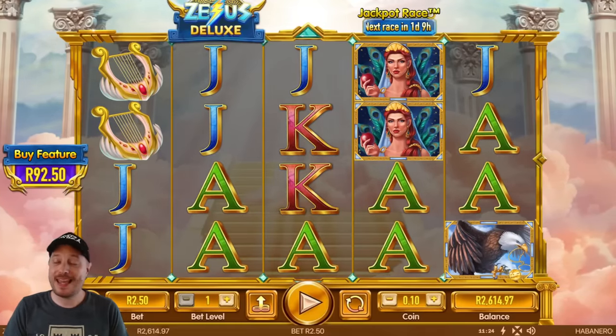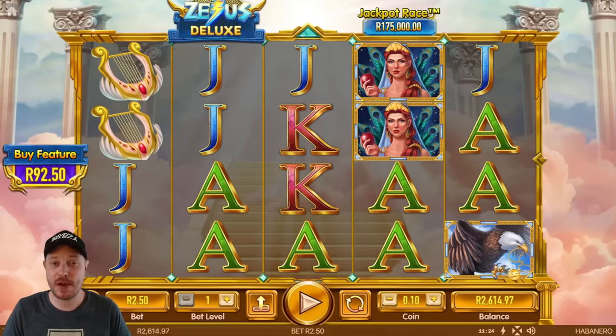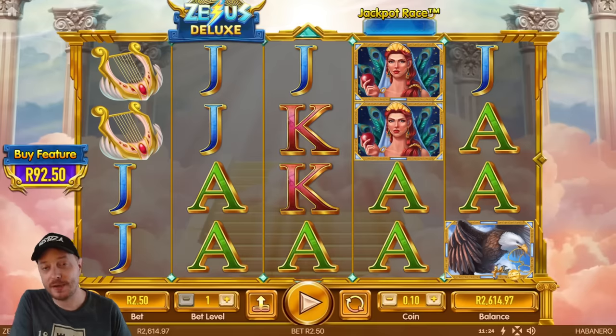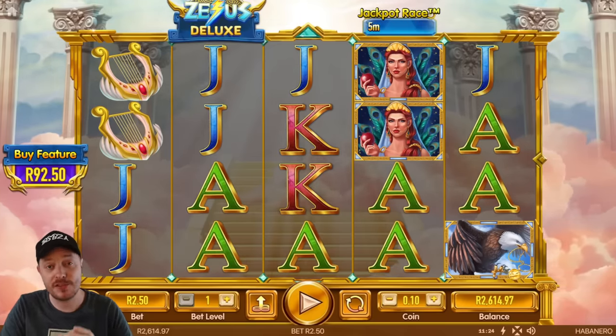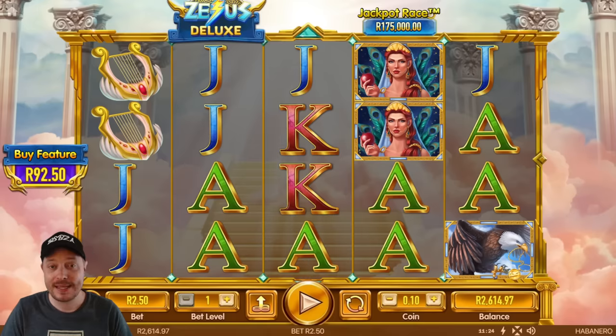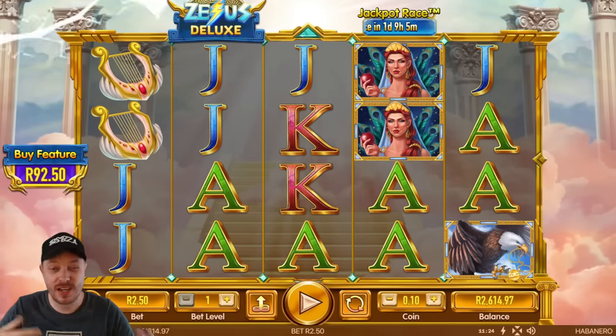Welcome back to BSBZA. We've got an imposter in the house — it is Zeus Deluxe, a brand new game by Habanero. I did hear about this game before my overseas trip and was hoping it would come to Lotto Style, but then I was browsing Hollywood Bets and guess what, it's on Hollywood Bets. So I'm going to be checking it out today, running through all the features and giving my thoughts.